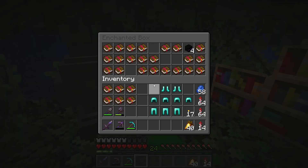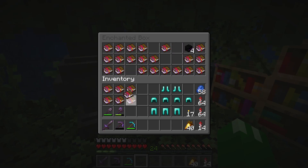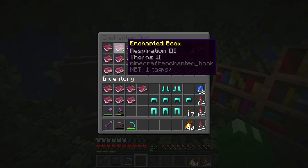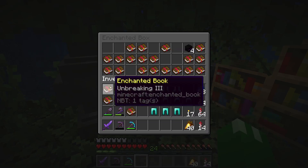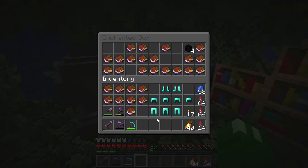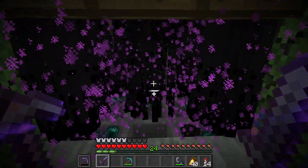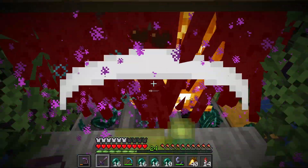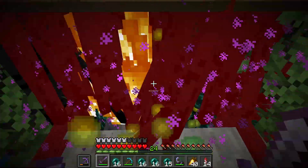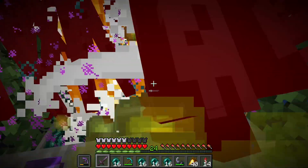I already have this box of books that I've already enchanted, and maybe I can find some that'll be useful. Feather falling — obviously going to be necessary. Respiration. Aqua affinity. The rest I think we're just going to have to enchant our way. Brace your ears, ladies and gentlemen, because this is not a pretty sound. I just have to keep doing this until my pickaxe is repaired — it's pretty quick — and then I have to go enchant some fire protection gear.